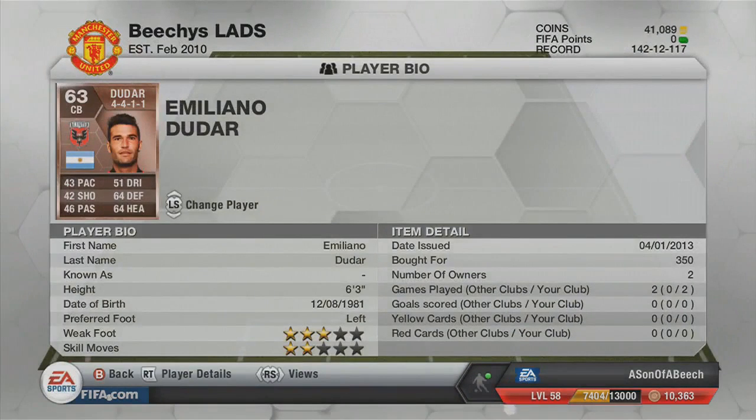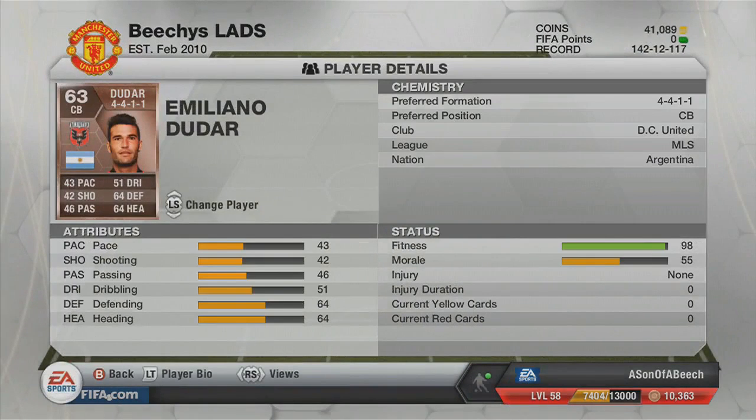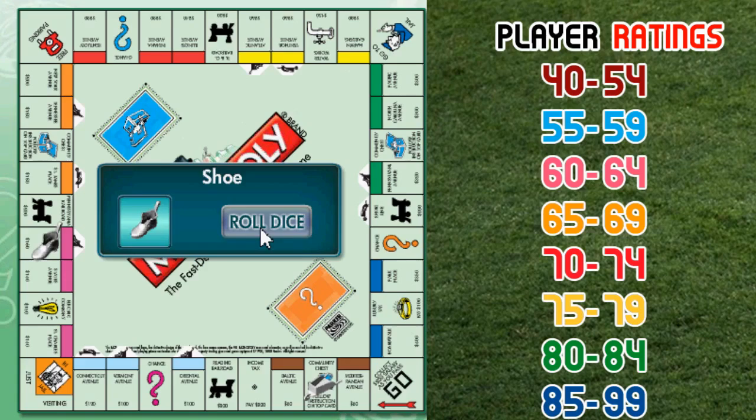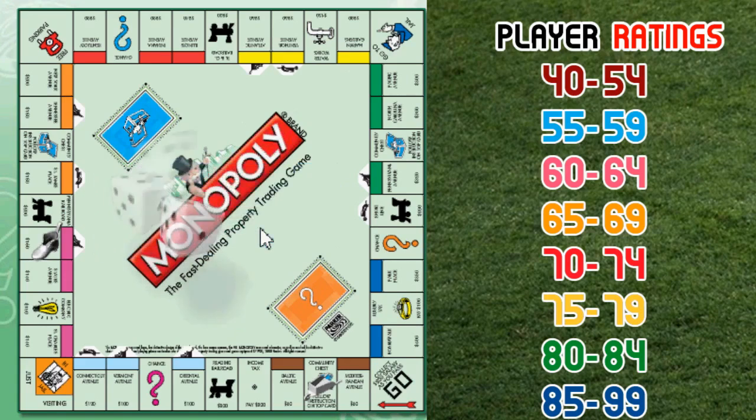Then we go and land on the Purple, which is a 60-64 rated player. So we go and get Duda at about 350 coins - that was quite nice. He's got pretty poor pace to be honest, 64 defending, 64 heading, which isn't great for a defender.